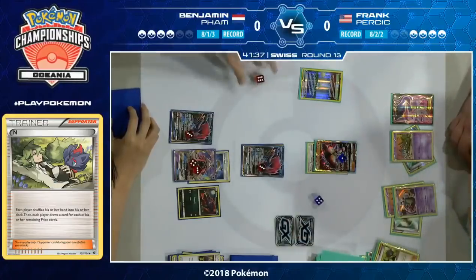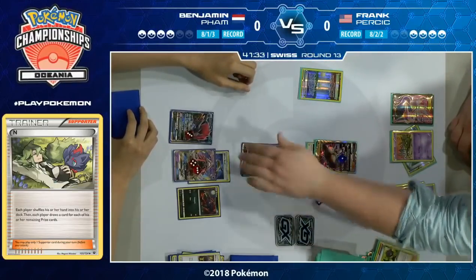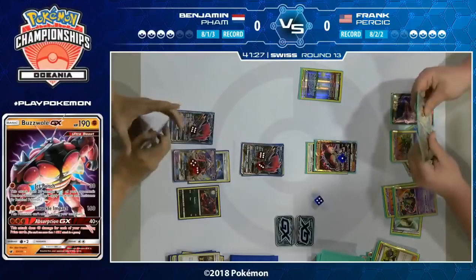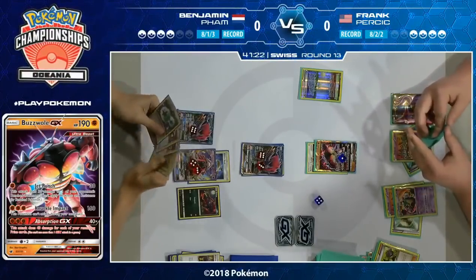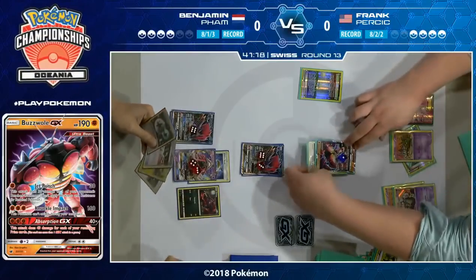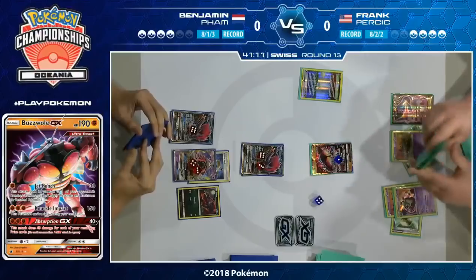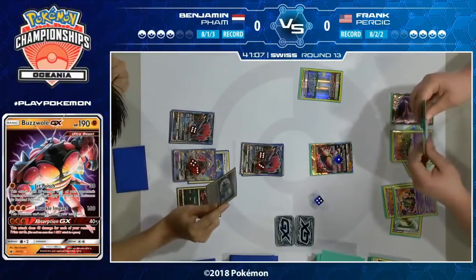Frank correctly identifies he's going to put 60 damage on the active Pokémon and is just thinking about where to place the extra 30. He puts it on the bench Zoroark GX, identifying that if you can't get rid of the Espeon EX, those two Zoroark GXs are going down next turn. Benjamin only saw four cards, but of those he was able to find an Energy and an Enhanced Hammer. As this game starts to slow down, it comes down to which player has the Energies to attack — that player will find themselves in the dominant seat.